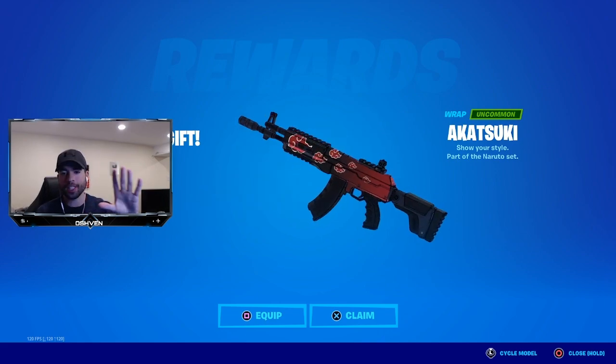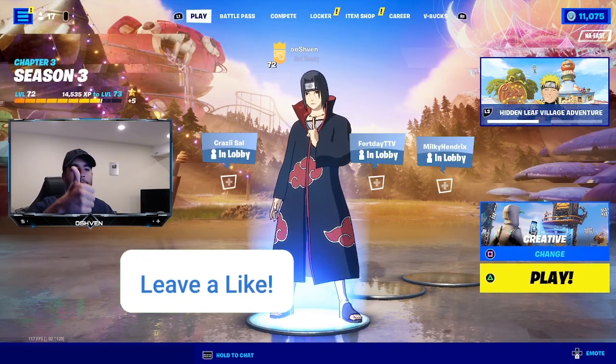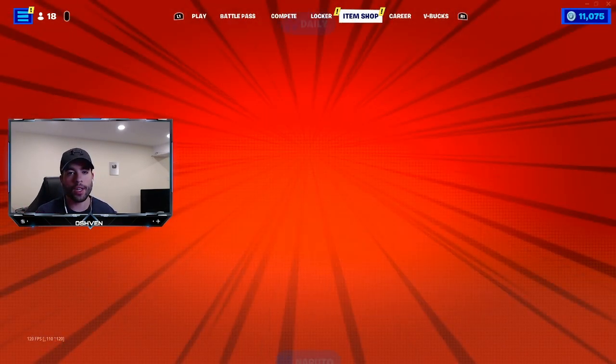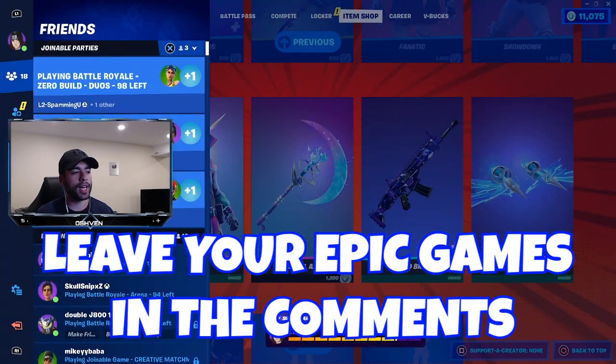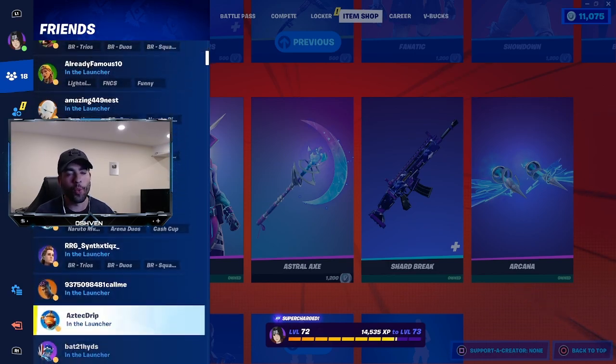Also if you want a chance of getting yourself a gifted item, all you guys got to do is drop a like, subscribe, and turn on those notifications. Most importantly, make sure you go ahead and leave your Epic Games account name down below in the comments so I can go ahead and add you if you end up winning. Good luck.